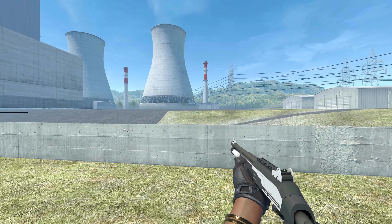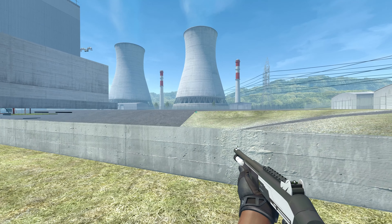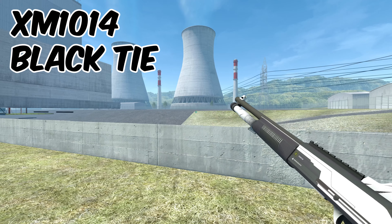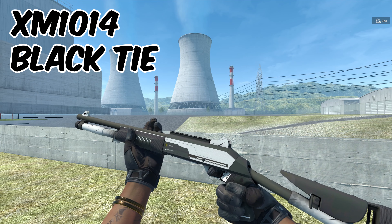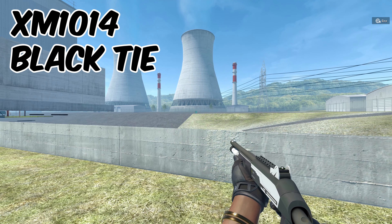Next on the list is going to be another shotgun, as they're super overpowered right now. This is the XM-1014, or the auto shotgun. This skin looks super clean, goes perfectly with our inventory and with these gloves. The skin comes in at around 20 cents.